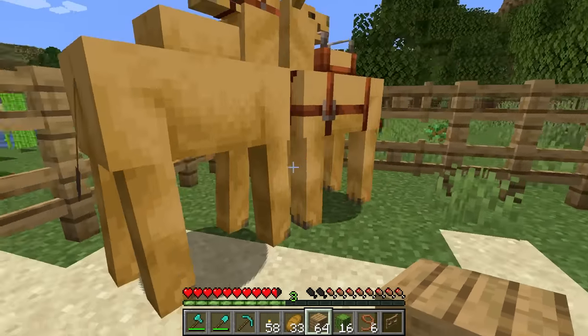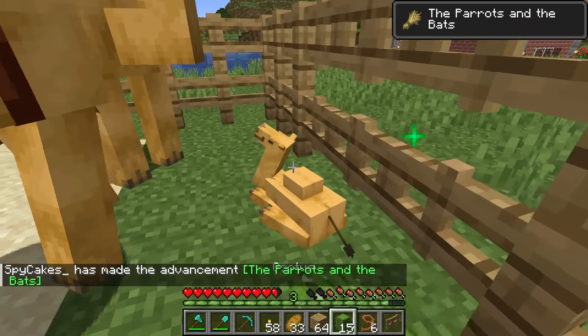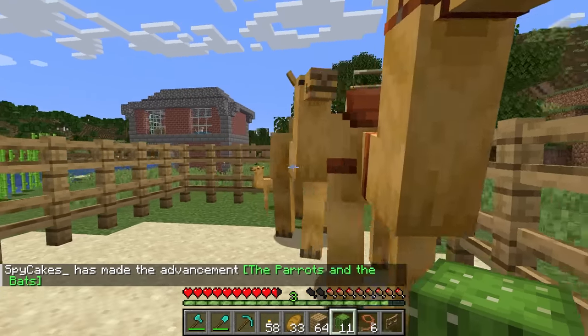And look - there's a baby! A baby camel! So adorable! Just give him some cactus there. These guys are awesome!